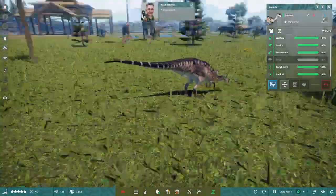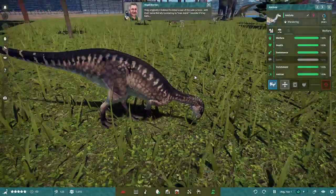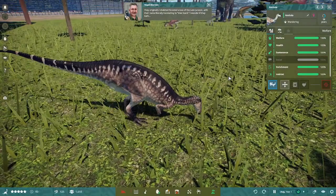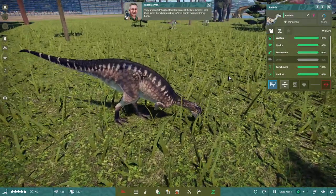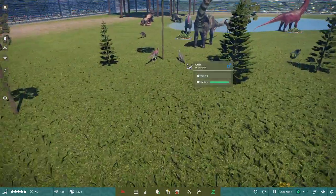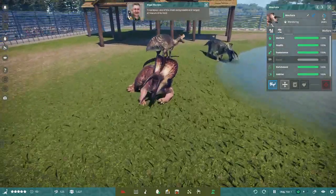We've got a fair few in here. A Dryosaurus — they originally inhabited forested areas of the late Jurassic, with their name literally translating as 'the Tree Lizard.' Nigel quipped: 'I wonder if they bark.' Very funny, Nigel. That was actually pretty good, though.